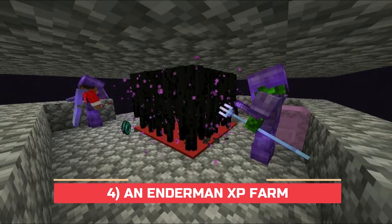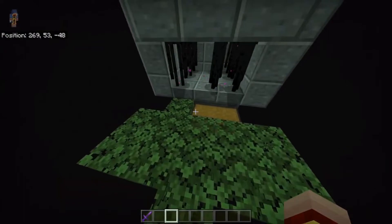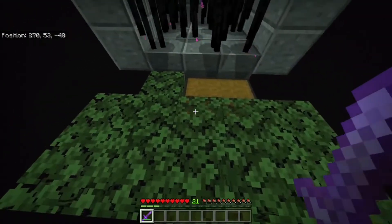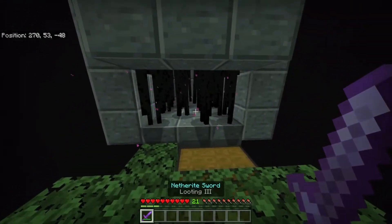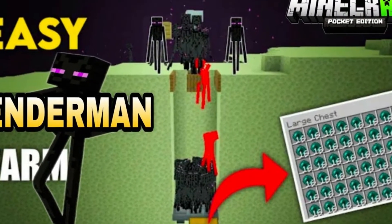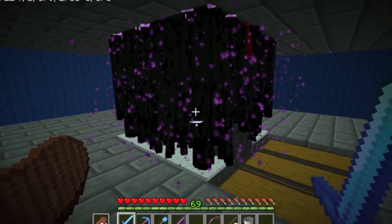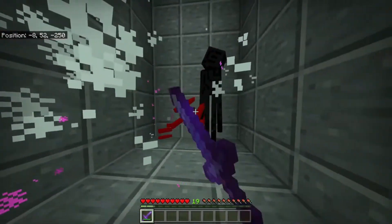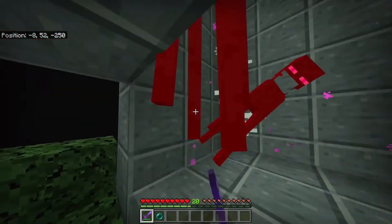Number 4: An Enderman XP Farm. Enderman farms are the best way to get heaps of XP so that gamers can enchant and restore tools, weapons, and armor. YouTuber OinkOink showcases an Enderman farm for Minecraft Bedrock Edition. This is very efficient and extremely easy to build. The Enderman drops 5 orbs of XP, which is one of the highest in all of Minecraft. Players will need to spawn an Endermite using Ender Pearls and then place it in a minecart. This will attract all of the Endermen in the area and they will be led into a trap. Players looking for a simple XP farm that is efficient and easy to build will find this the perfect choice.